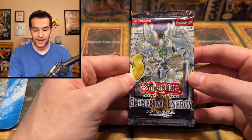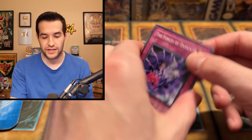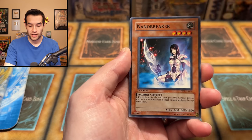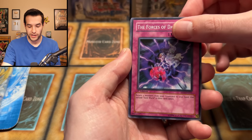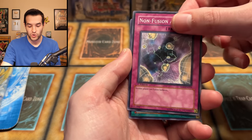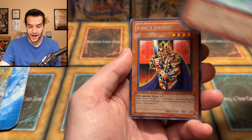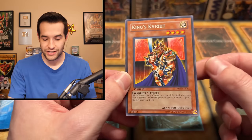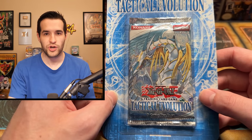Two packs left — one is a Hobby Elemental Energy pack: can we get that Ultimate Rare? Then Tactical Evolution Ghost Rare to end it. That's how we're going to end it — it's going to be insane. We have Familiar Possessed, Nano Breaker, Feather Wind, League of Uniform Nomenclature, Forces of Darkness, Non-Fusion Area, Level Modulation, Oxygeton, and... King's Knight — just a Rare. But hey, we got a few good pulls out of there — more than we can really expect out of loose packs.